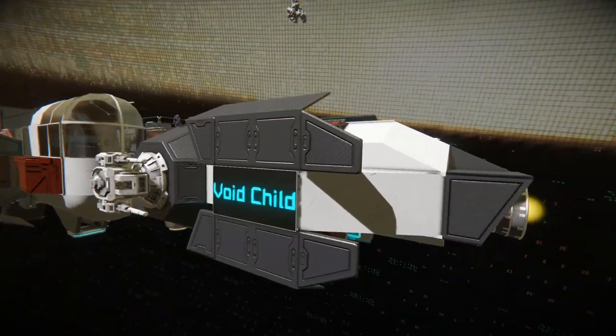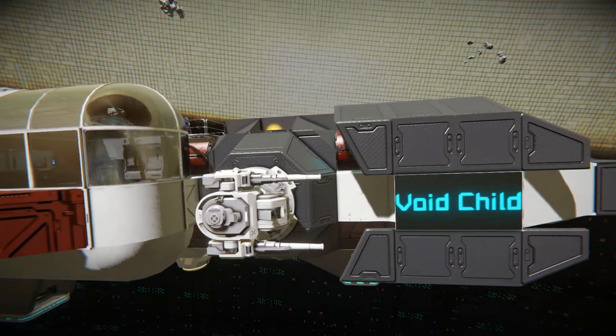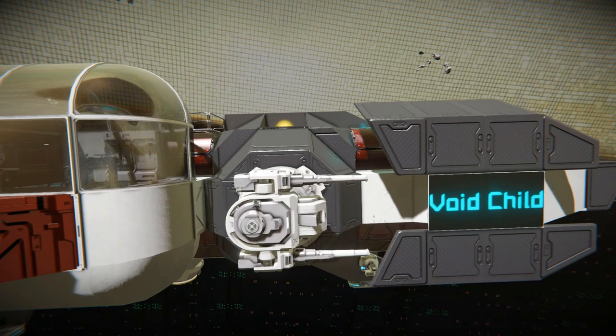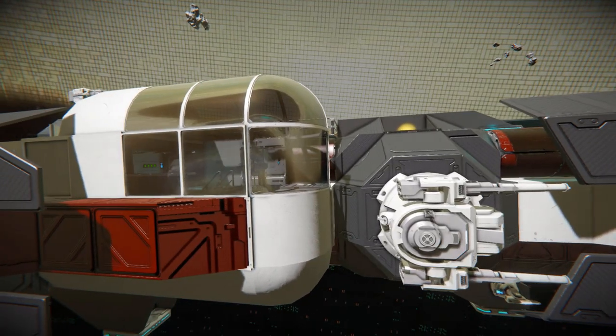Moving around onto the side, next to our plates we've got an LCD screen that says 'Void Child' in big blue writing. Over here we've got one of our fancy turrets — I keep forgetting what type these are; I'm pretty sure that's the artillery turret but I could be mistaken. Behind our armored plates and next to our turrets we've got some red cylindrical columns as well as a bunch of carbon fiber gray steel blocks.